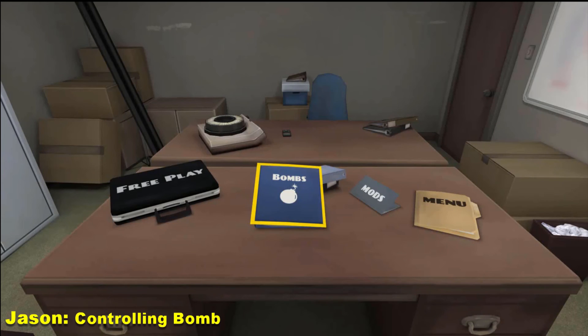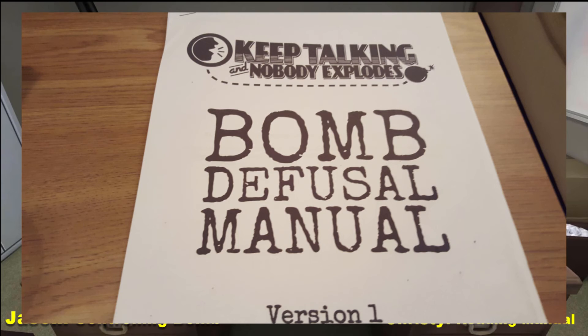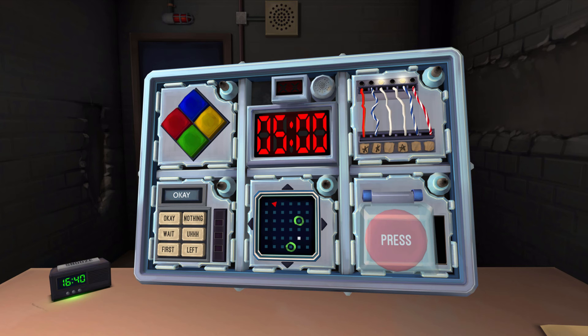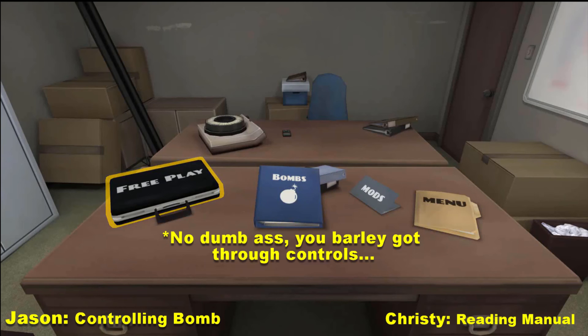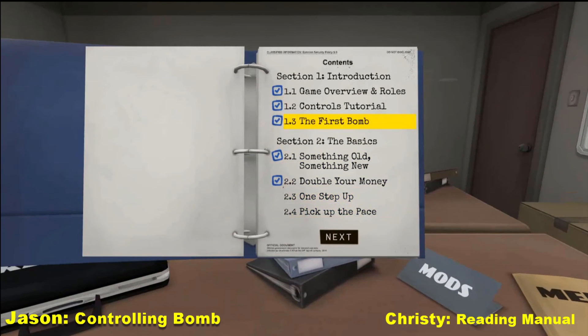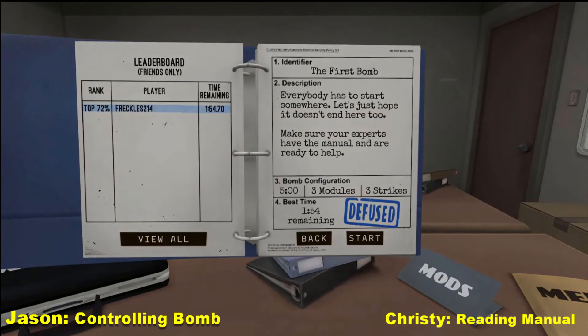So this is how this game works. Jason has the bomb. I have the manual. We cannot look at each other's — he can't look at the paper manual, and I can't look at his screen, because he has the bomb. So we have to try to work together to find a way to solve the bomb. Tony's going to be helping, so there you go.